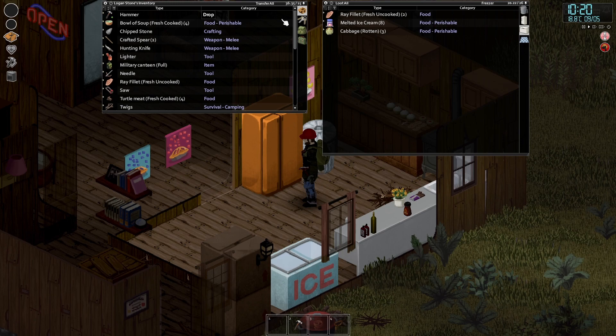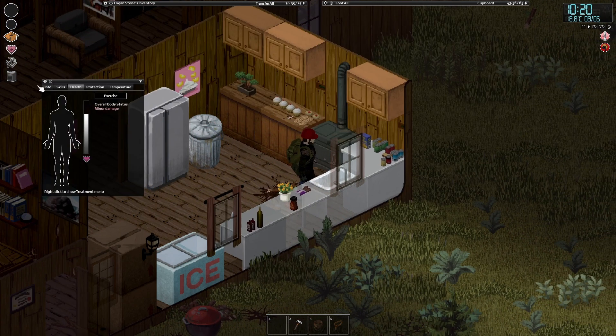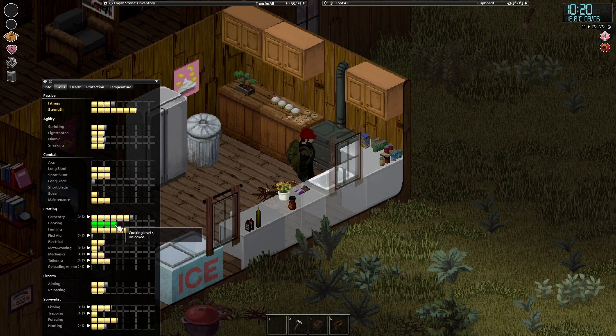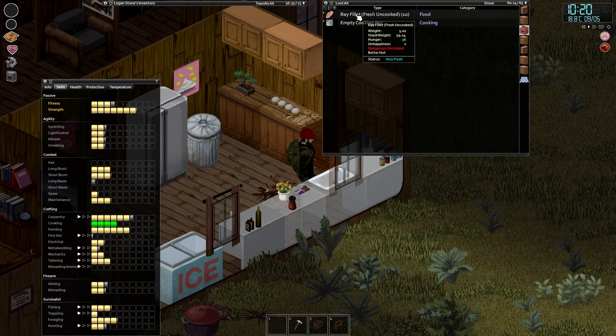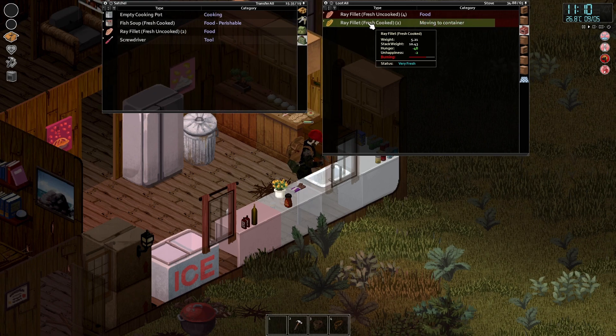Once I'd filleted it up, my weight was 175, which was ridiculous. But in doing all of that cooking, I managed to level up our cooking, which is nice. We are now level four — we can now see whether food is fresh or not under the status. It now says 'very fresh'. What I'm going to do first is try and cook the rest of this ray. They're so heavy but each of them has 48 hunger, which is amazing. If we had the freezer up and running, we'll just have fish for days, maybe even weeks.